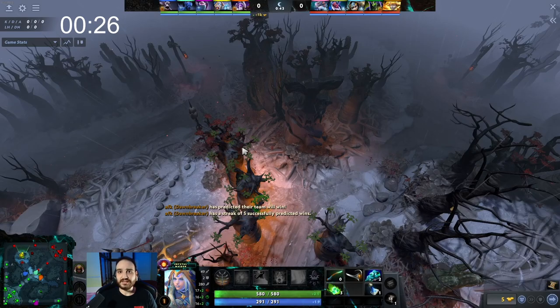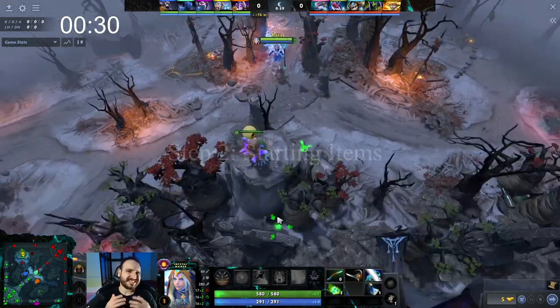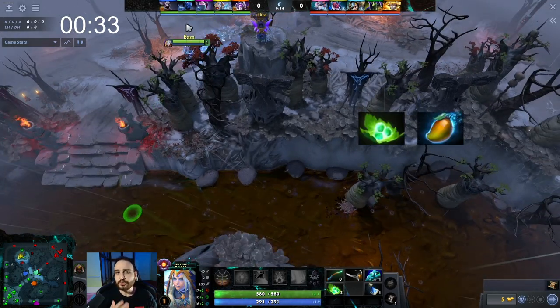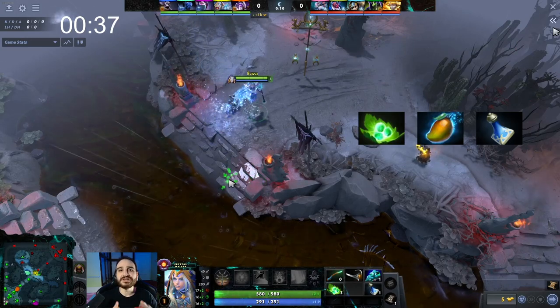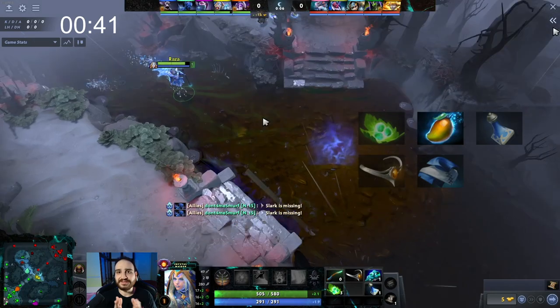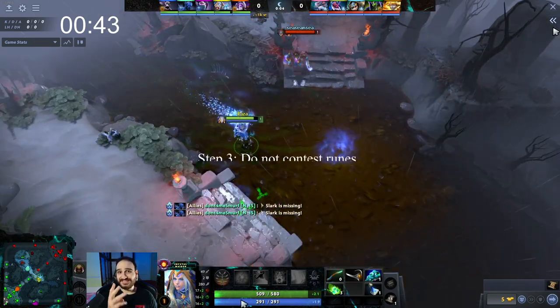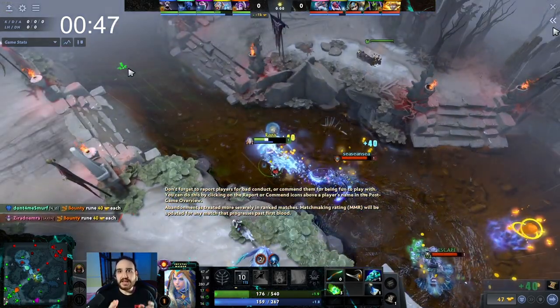Step two: buy your starting items. If you're position five, get more tangos, mangoes, and clarities. If you're position four, go for more stats like Circlet and Mantle. In both scenarios, buy a lot of mangoes.